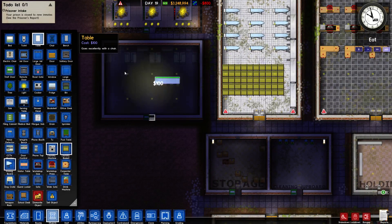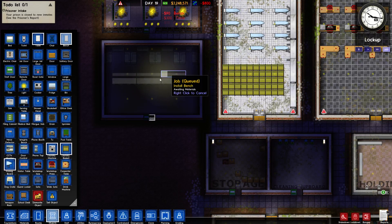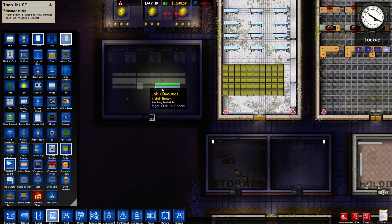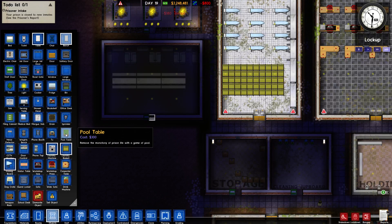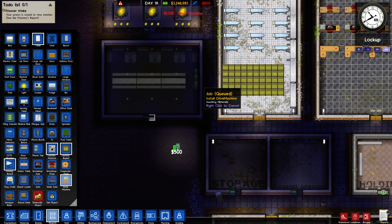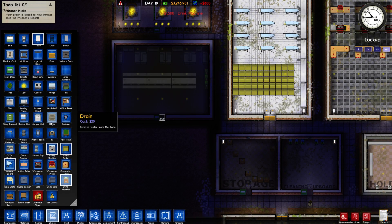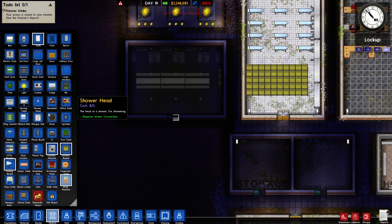We're going to take a couple of tables and put them like that. We'll put some benches like that. Maybe not quite like that. And then we'll take some drink machines and put them all up against this wall. I'll sell the same drinks but I'll be happier that they're there.